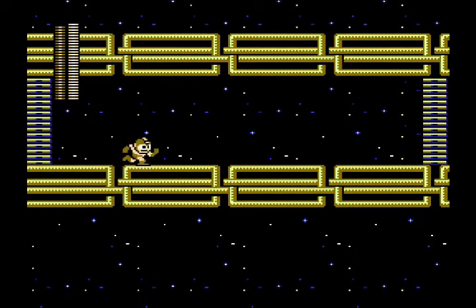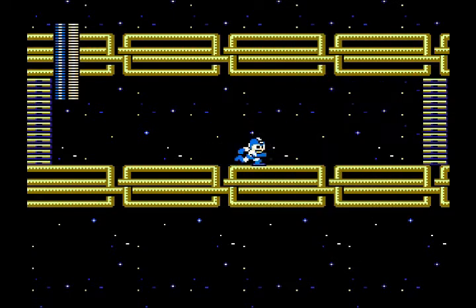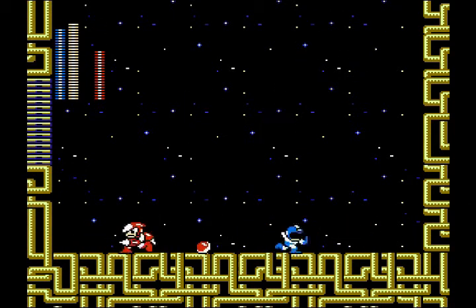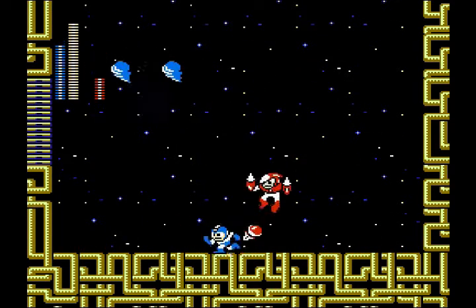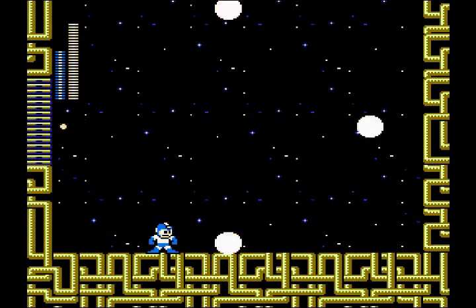Now for Crash Man, you have a couple of options for fighting him. We can use the Air Shooter, or we can fight him with the Mega Buster. I've never really been that great at fighting him with the Mega Buster, so I'm going to use the Air Shooter in this case. This first part of the fight I'm actually doing a little bit the wrong way — now I'm doing it better. I jumped up and hit him just as I was starting to come down from my jump, and that's an easier way to take him out.